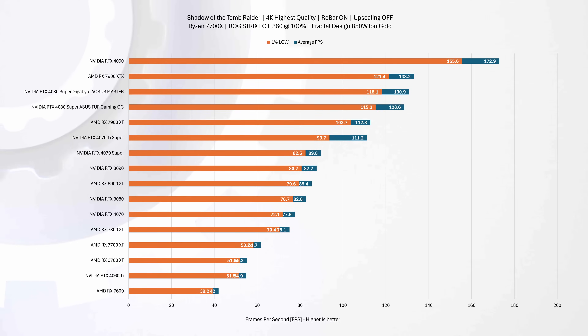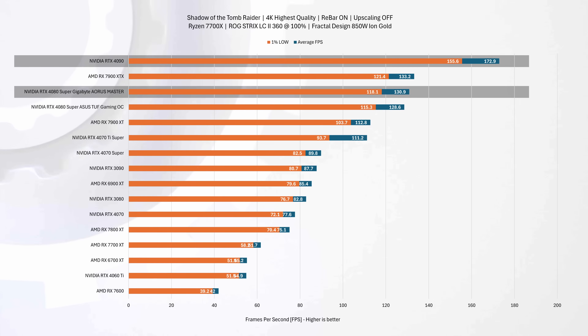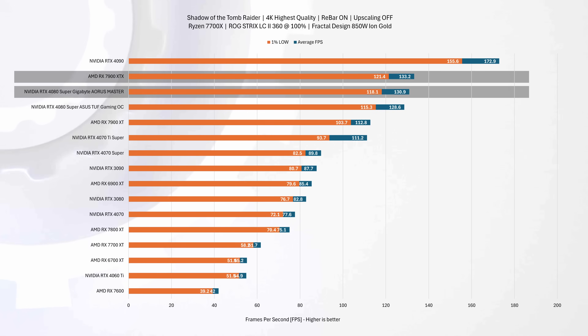At 4K resolution, the performance distinction becomes more evident, with the Aorus 4080 Super maintaining its lead over the ASUS TUF Gaming 4080 Super by about 2% in average FPS and 1% in 1% lows. Compared to other high-end options, the Gigabyte is about 24% behind the RTX 4090 and is comparable with the AMD RX 7900 XTX.